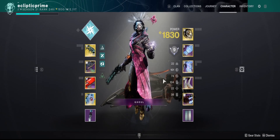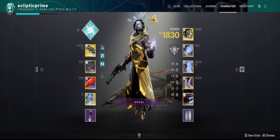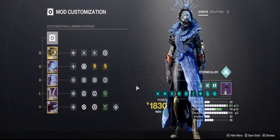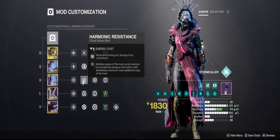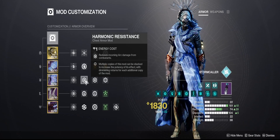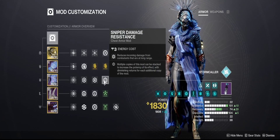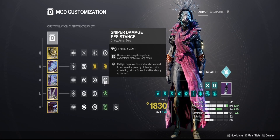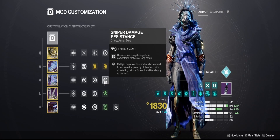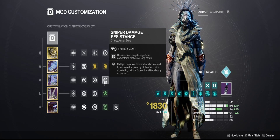Also recommend running High Resilience and High Discipline so you can have your abilities up all the time and take less damage — definitely nice to survive better. One of my favorite things this time is to run Harmonic and Arc Resistance for Unstoppable damage and Boss damage. And then Sniper Damage Resist helps a lot with the Unstoppable since they shoot from really far away. There's also a Sniper enemy in there, so definitely recommend Sniper Damage Resist.